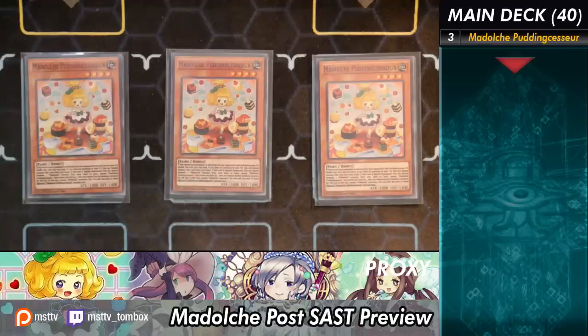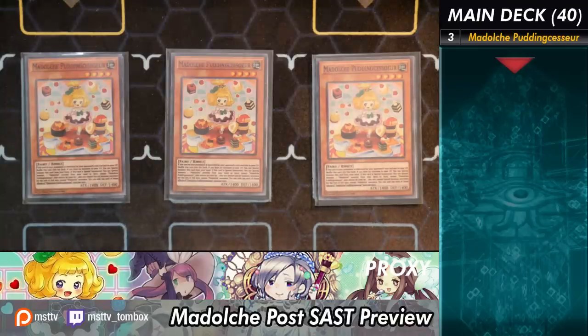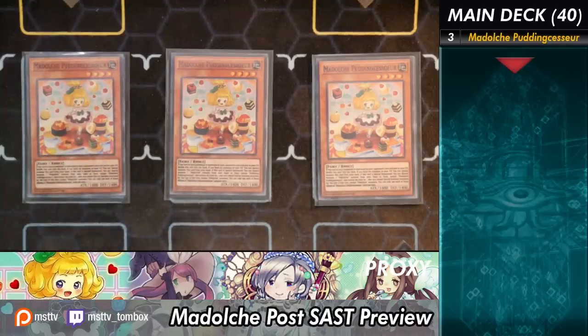However, the second effect does restrict you into only summoning Madolche monsters for the rest of the turn. If this card is special summoned, you can special summon out a Madolche monster from your hand or deck and you reduce its level by 1. This lets you fetch out basically any of your Madolche monsters, turning this into a Tour Guide with a bit of a BA summoning condition as well. Overall, that's going to be amazing because you're going to get multiple monsters.